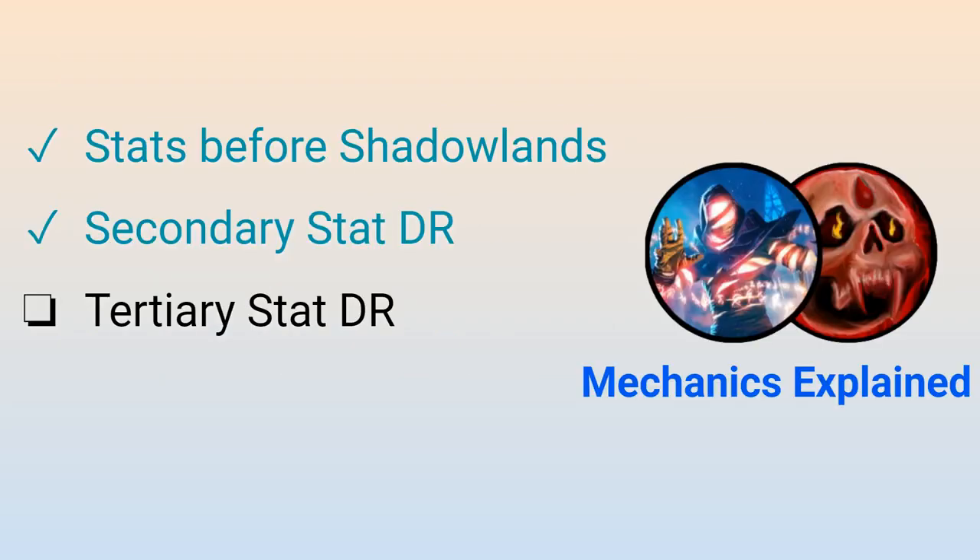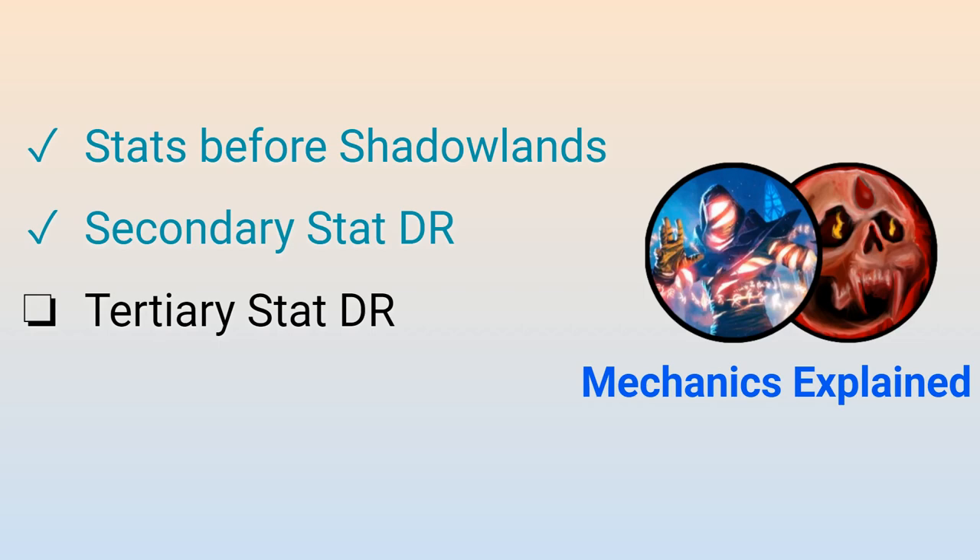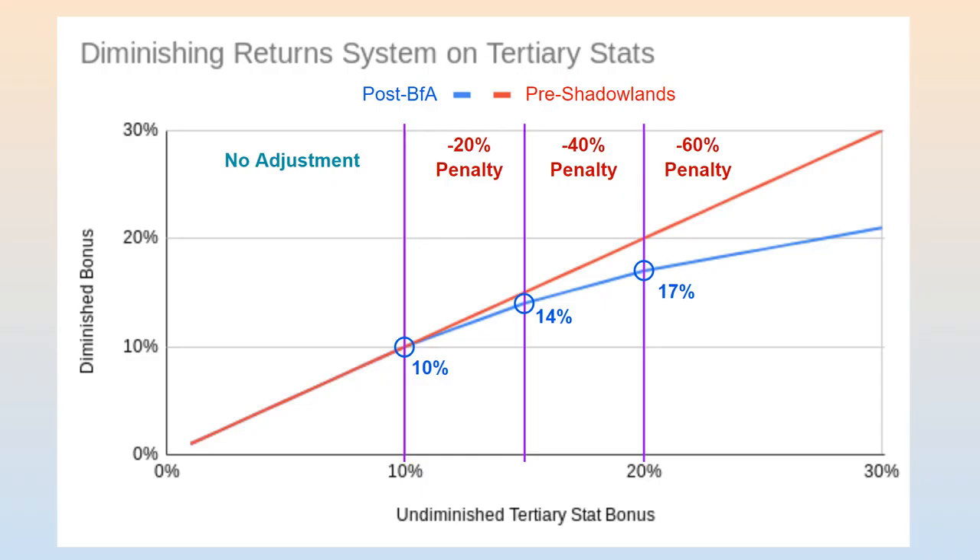The only main topic left to cover is how the diminishing returns system interacts with our tertiary stats. The current Shadowlands rating conversions for tertiary stats are 21 rating for every 1% of leech, 14 rating for every 1% of avoidance, and 10 rating for every 1% of movement speed. Similar to secondary stat diminishing returns, tertiary stat diminishing returns will only consider bonuses that are being provided directly from rating.